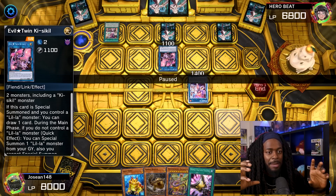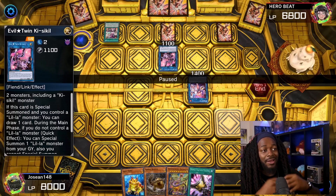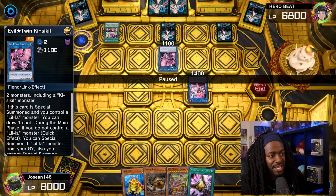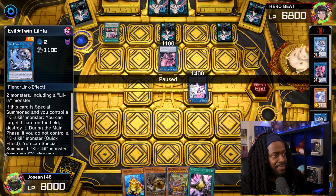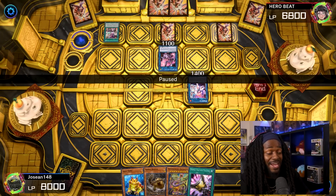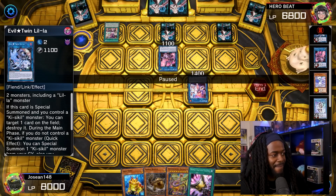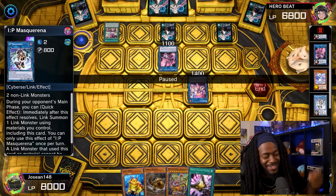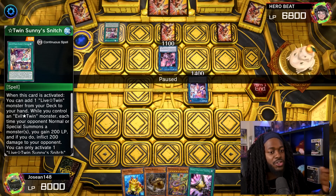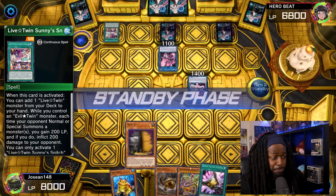The Sprite Live Twin strategy is really cool because you get insane extenders for the Live Twin deck. Since Live Twin doesn't require a lot to play effectively, both strategies mesh in harmony. He has Evil Twin Kisa Kill that can special summon Evil Twin Leela, which will destroy Artifact Scythe — preventing Joshan from special summoning from the Extra Deck. He also has Sprite Elf to special summon IP Mascarena and link summon as a disruption. Additionally, the opponent takes 200 damage every time a monster is summoned, and he gains 200 life points.